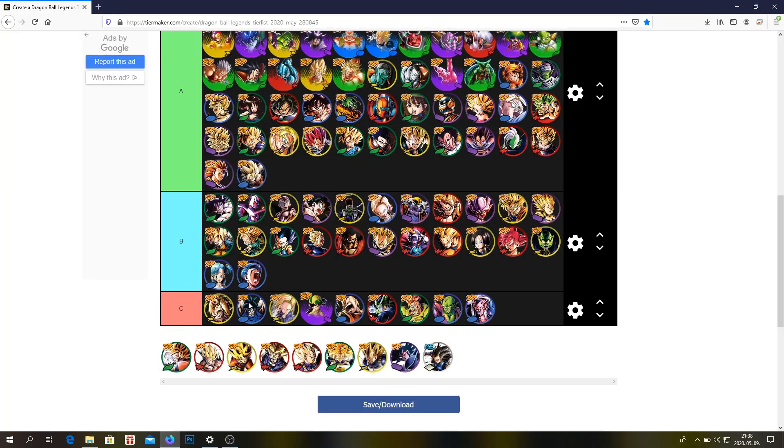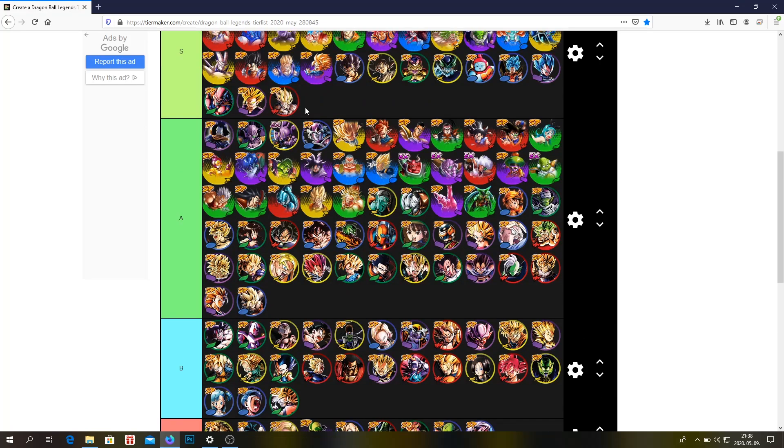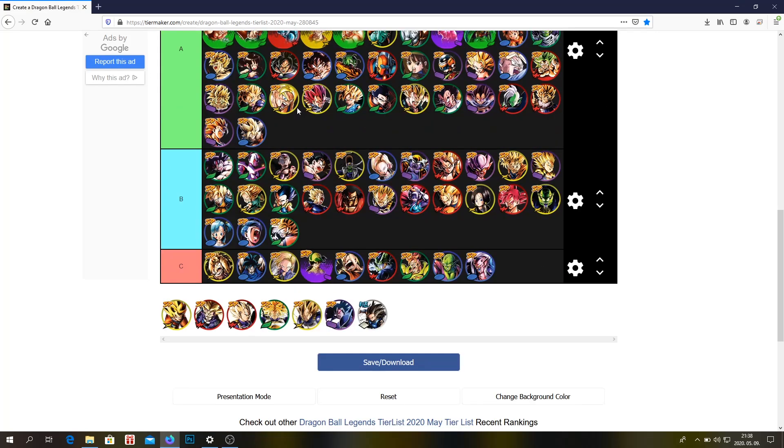Fistku — A or B tier, low A tier probably. IT Goku is just not good anymore unfortunately. Zenkai SSJ Goku — S tier, not a bad unit at all. This other unit is just trash. This Trunks is just so bad — he needs Zenkai so badly.